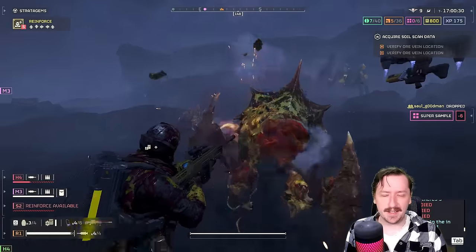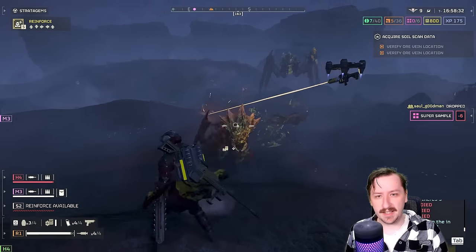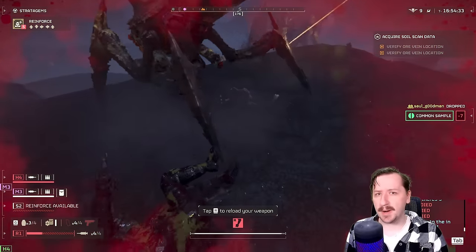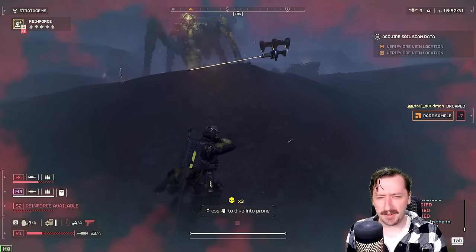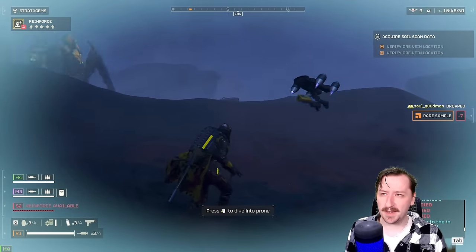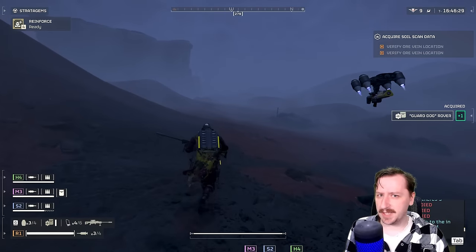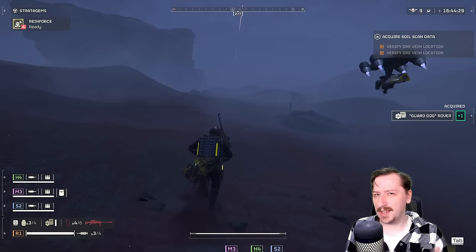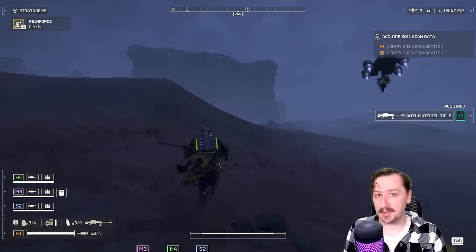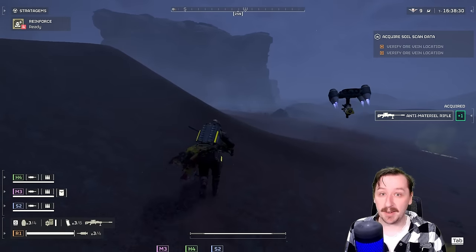Those areas where you usually blow them open to get rewards — the Anti-Material Rifle can punch through them. However, the Anti-Material Rifle cannot break bug tunnels, so you'll need a grenade or different explosive for that. For those missions, you may want to switch your grenade to a high explosive or frag grenade so you can take them out more quickly.